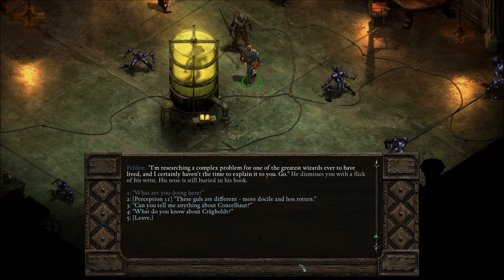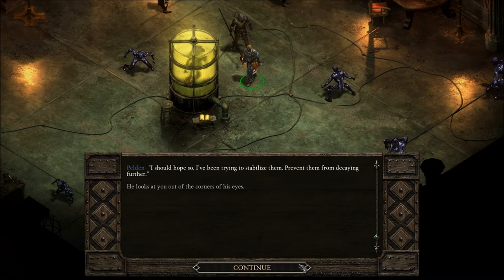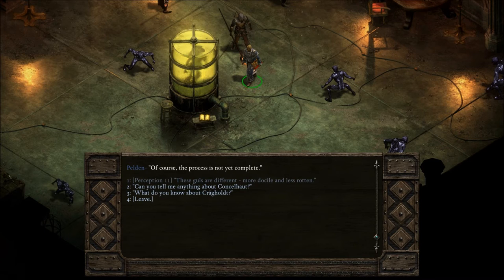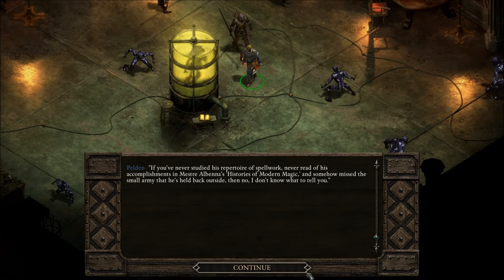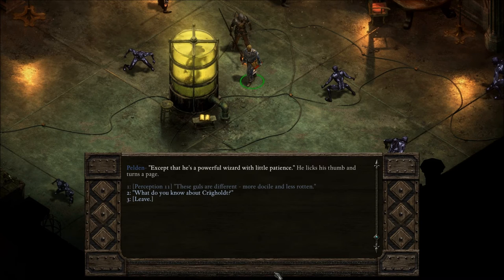These ghouls are different — more docile and less rotten. 'I should hope so. I've been trying to stabilize them, prevent them from decaying further.' He looks at you out of the corners of his eyes. 'Of course, the process is not yet complete.' Can you tell me anything about Consul Heart? He glances up long enough to shoot a suspicious glare. 'If you've never studied his repertoire of spell work, never read of his accomplishments in Maestro Albina's histories of modern magic, and somehow missed the small army he's held back outside, then no, I don't know what to tell you. Except that he's a powerful wizard with little patience.'